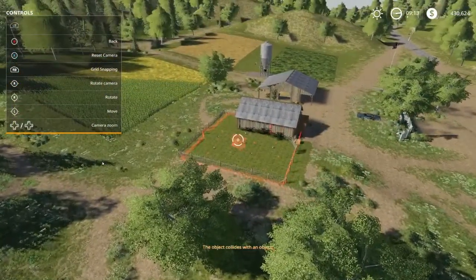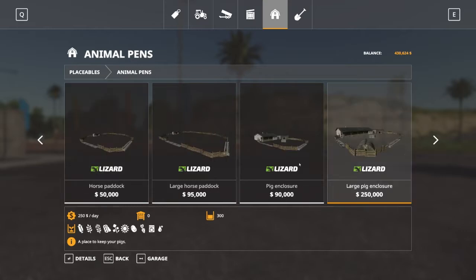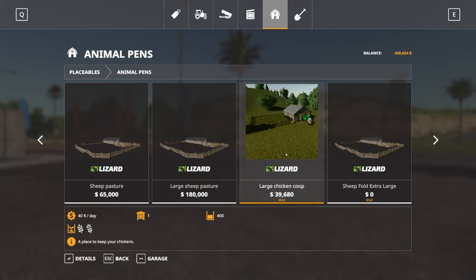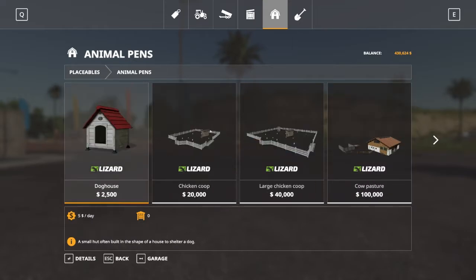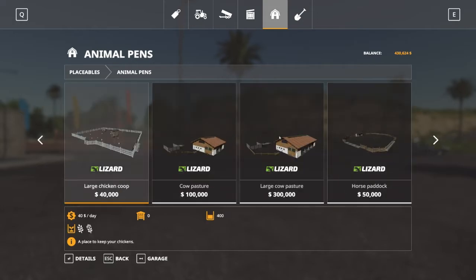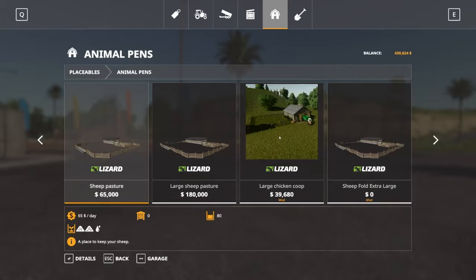Both chicken coops are exactly the same size, so no difference there. The main difference is a little bit less in cost and the quality of the visuals. The in-game one is just a bare yard, lacking really anything for the chickens to live in, while this one is more beautiful.